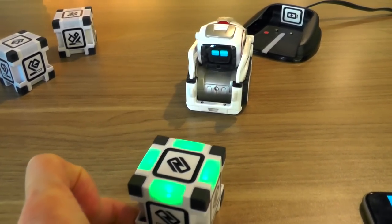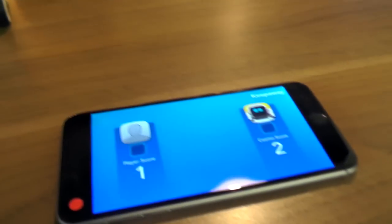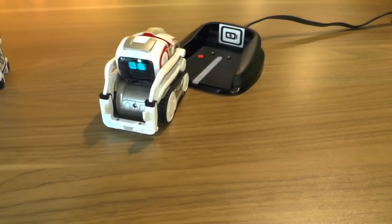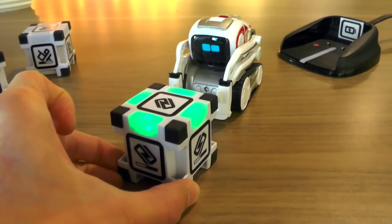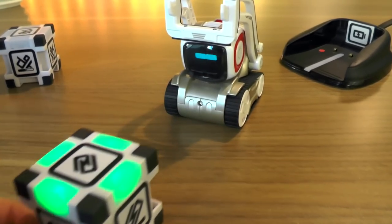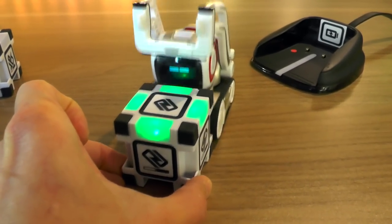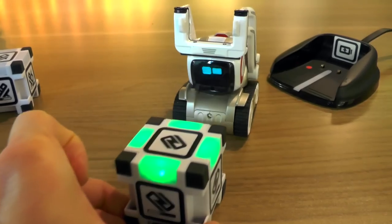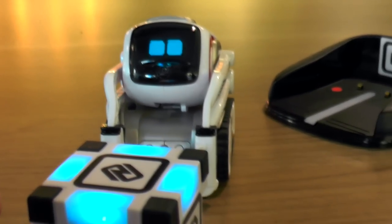He will also fake you out — pretending like he's not really paying attention, but as soon as the cube approaches he's ready. He is pretty quick and fast at this. As you get better, he gets better as well, because Cosmo is a learning robot. So two points apiece. He just needs one more point to win — and there you go, Cosmo won fair and square. He looks up, looks you in the eye, and celebrates the fact that he just completely took me down.